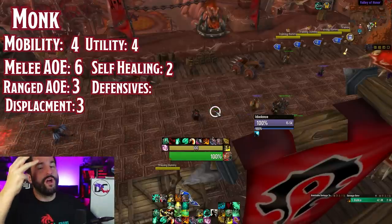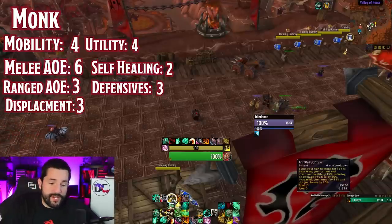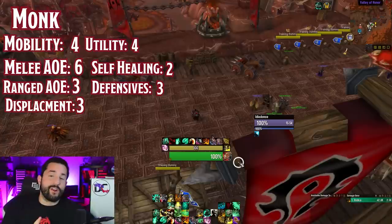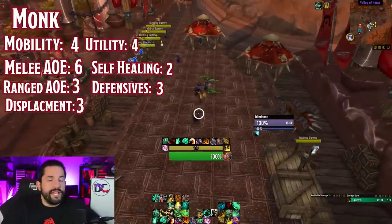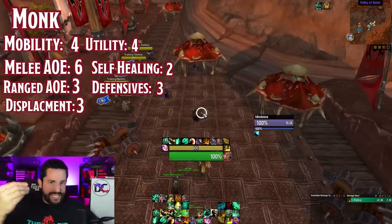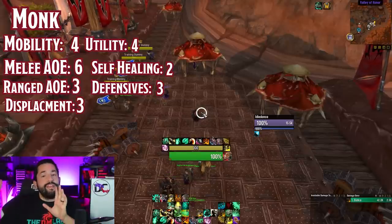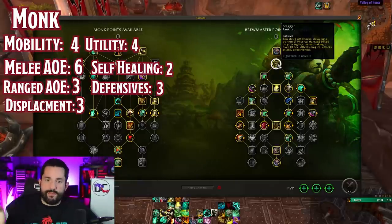For defensives I'd give them a 3 — a little more than Demon Hunter but not much. They have Dampen Harm as a straight damage reduction, and Fortifying Brew which is actually really good: it has a dodge chance, armor increase, and increases your maximum health — a very well-rounded tanking cooldown. Invoke Niuzao also increases your Stagger. And Stagger is one of the best tanking things in the game — whenever you take damage you don't actually take exactly that damage right away. It delays a portion of physical damage based on your agility, which is a remarkable defensive mechanism.